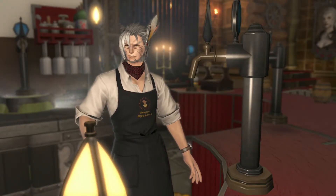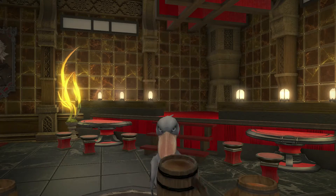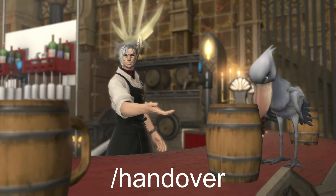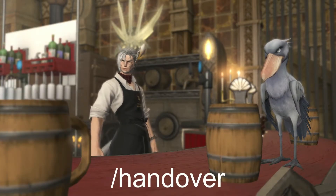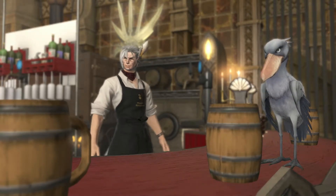Let's start with the emotes that are a lot like alcoholism — you don't need to do anything to unlock them. It's ingrained into you from the beginning. Handover is probably your most basic of all emotes. Simple, short, sweet, to the point. Hand someone a drink. Great for incorporating into macros as well.